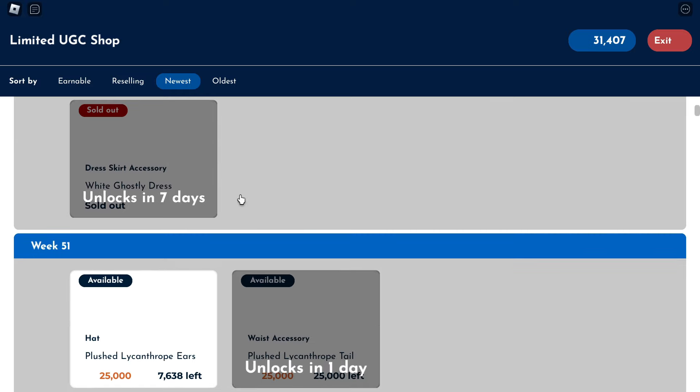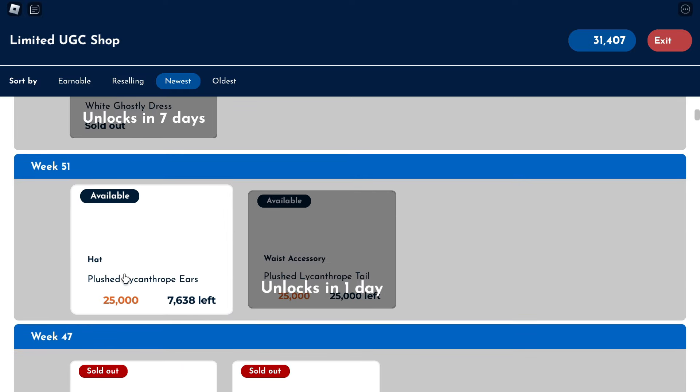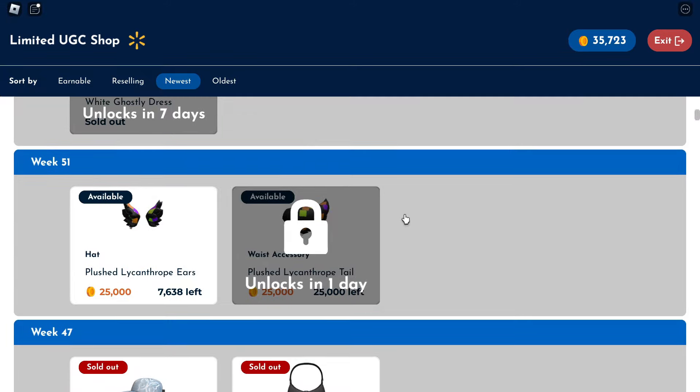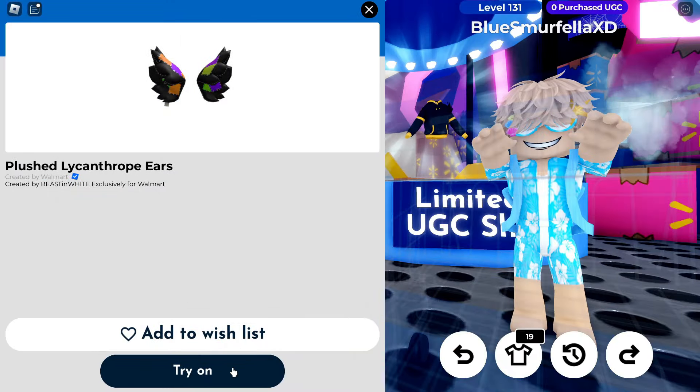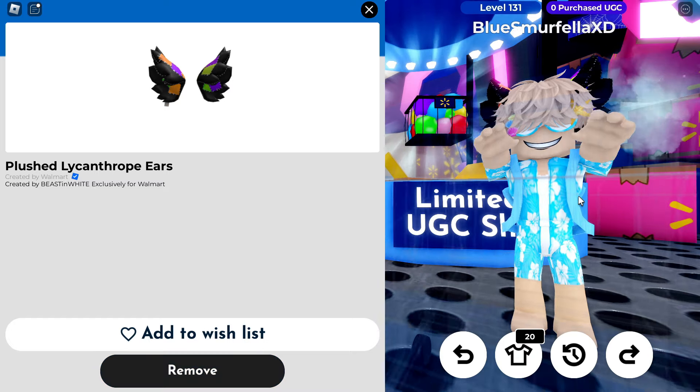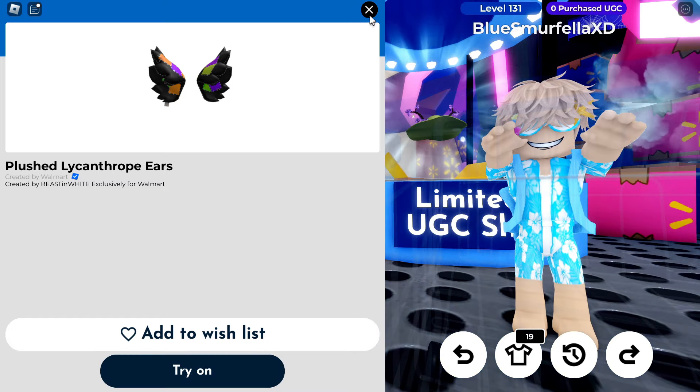In order to earn more coins, head over to Glide and Seek and complete the obby. Completing the easy obby will give you 1,000 coins, the medium obby will give you 1,500, and the hard will award you with 2,000 coins.